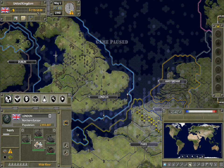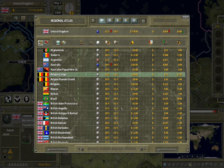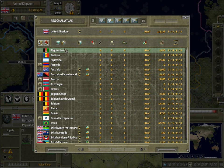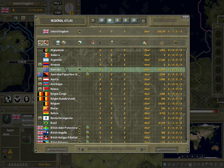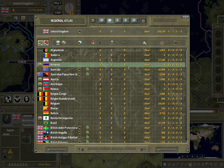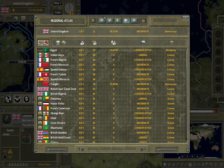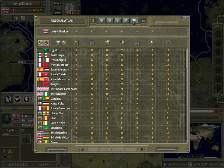Up here we have the country's name — UK. Up here is the amount of money we have in our treasury. Right here we can see the regional atlas, and it just gives us a lot of good information about the game. The best part about the game I like so far is that it shows dead regions. So like, Armenia was annexed by the Soviets, you still see the Armenian information. It gives you information like domestic, military, foreign affairs, voting, and then your score. That's what the regional atlas is.